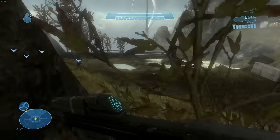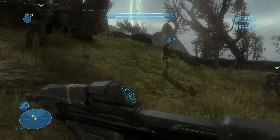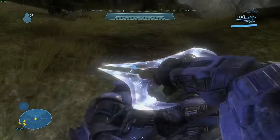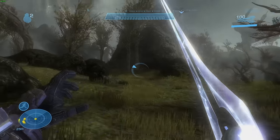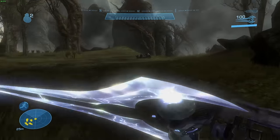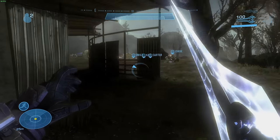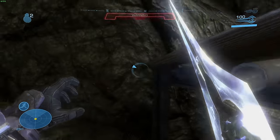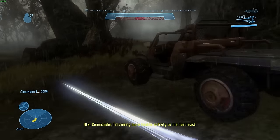I notice that Noble Team is going to actually be very useful in this challenge, as they killed off every single one of them for me. It's a good thing that they'll be with me the entire game, right? Moving on ahead, we see a good example of how annoying the Focus Rifles are going to be, but with all of them distracted by Noble Team, I'm able to get past and into the truck.